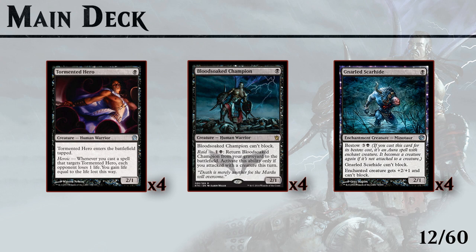Gnarled Scarhide is also very powerful just because you can bestow him for 4 mana, so he has 2 uses. You can play him on turn 1 as a fine 2/1, or you can bestow him later in the game to get some more damage in. And even if the bestowed creature dies you still get the Scarhide back, meaning you still have some board presence which is very important in an aggro deck.